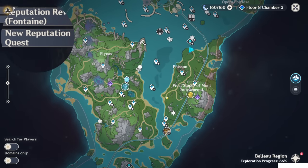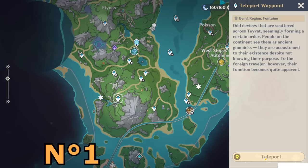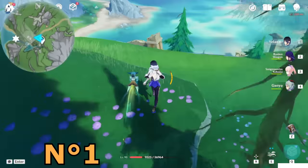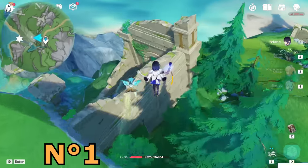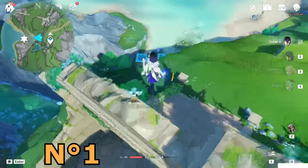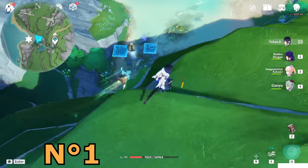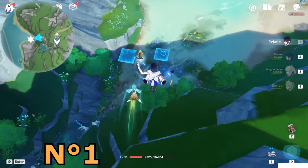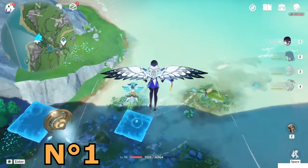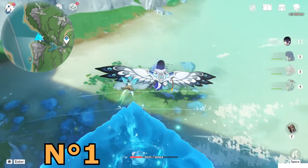Now let's collect them one by one starting from the bottom side. Use this teleport waypoint first. Once you teleport here, go to your left side toward the waterfall. On the bottom side you will find it. You see that giant machine? That's the thing we have to disable. Just collect that black ball here.